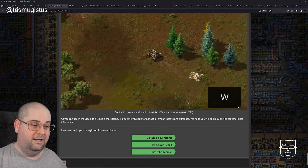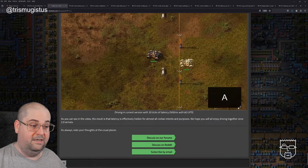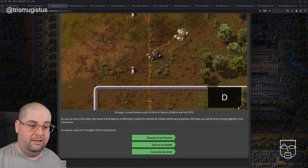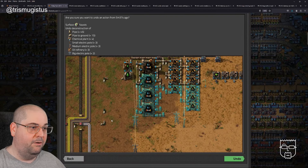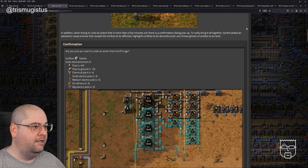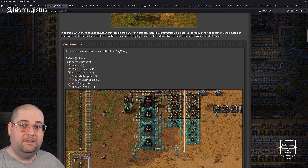As you can see in the video, the result is that latency is effectively hidden for almost all civilian intents and purposes. We hope you will all enjoy driving together once 2.0 arrives. Overall my reaction is very good. My assumption is there's maybe a five-minute limit — if you're trying to undo something from more than five minutes ago it'll pop up this dialogue. The example shows 'five minutes 37 seconds ago' so I'm not sure what that threshold is exactly.